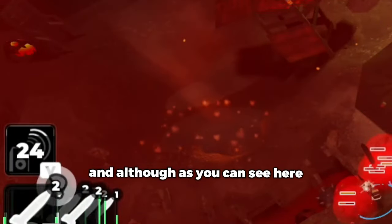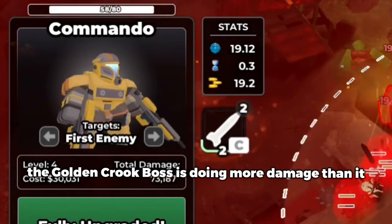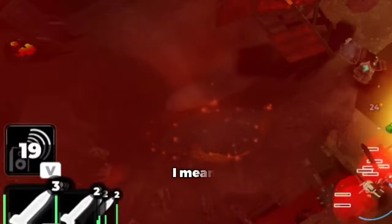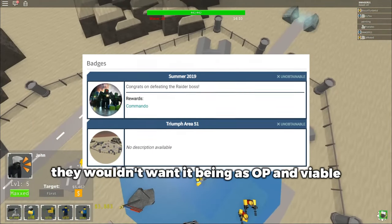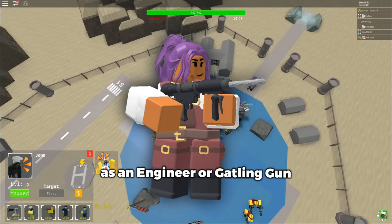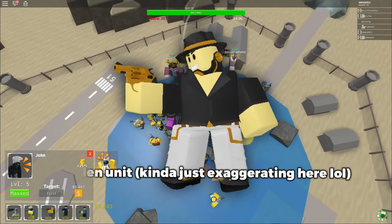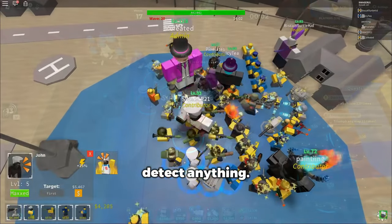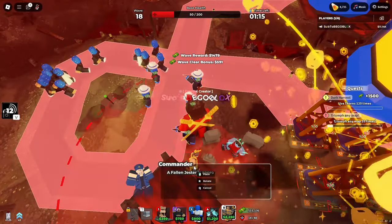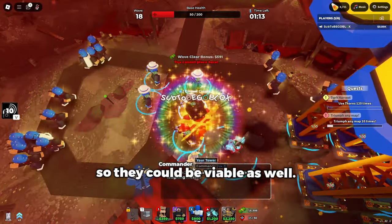Although as you can see here, the golden quick boss is doing more damage than it for a very similar cost, it makes sense — being completely fair, this is an event tower. They wouldn't want it being as OP and viable as an engineer, gatling gun, or golden unit, but it does have its uses. It's not a trash tower that can't detect anything. I do just wish that the lower levels had the missiles too so they could be viable as well.